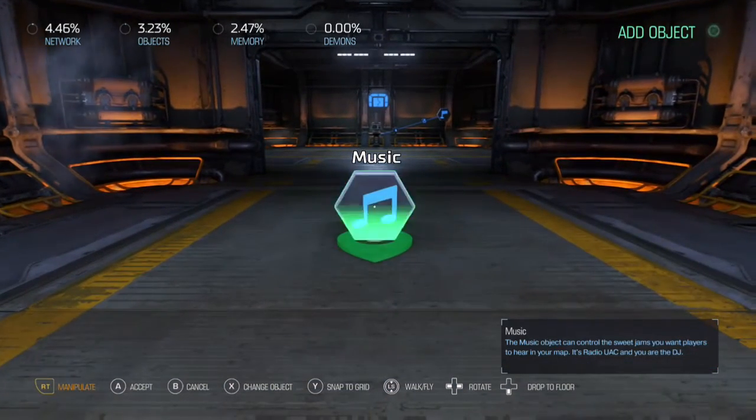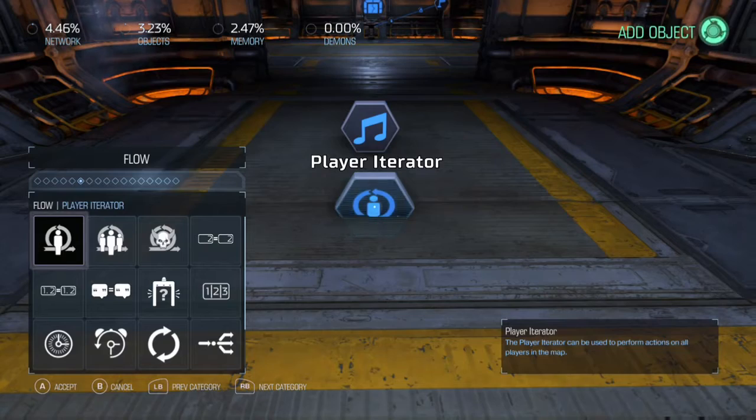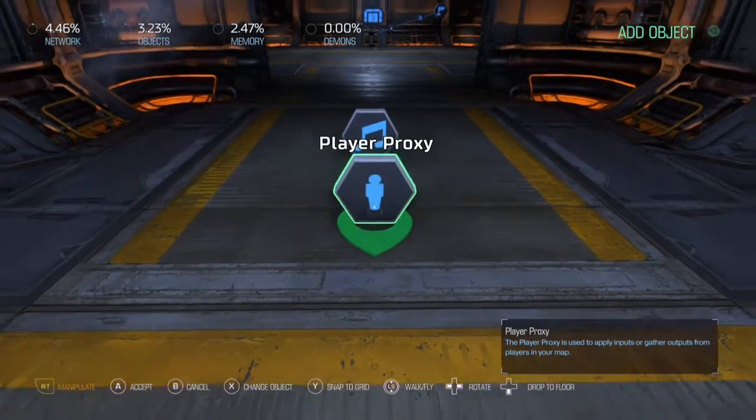Go ahead and place it, then go back into your menu. Go to Player and Team, pick Player Proxy, and place that as well.